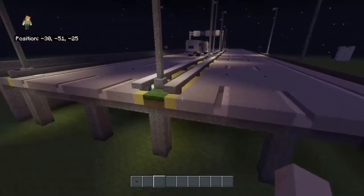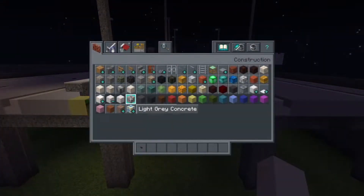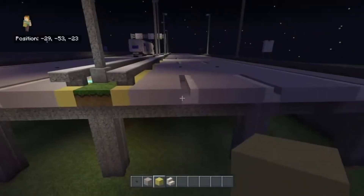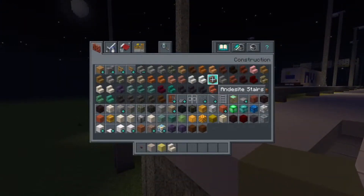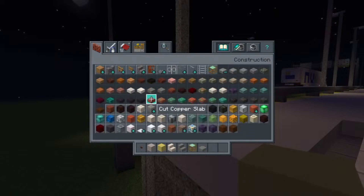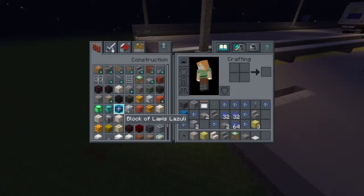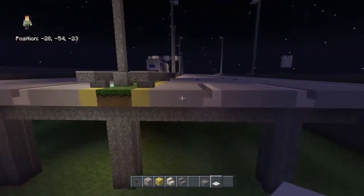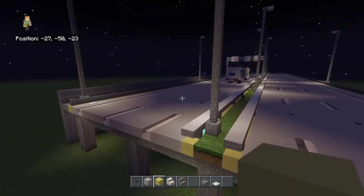For the road, I'm going to start by extending it a little bit just to show you how to build it. What I use is light grey concrete, yellow concrete, and smooth quartz stairs — that's pretty much all you need. For the railings, I used andesite stairs, andesite slabs, and a little bit of white or light grey carpet on top. The road colour doesn't have to match mine — you can use black wool, grey wool, whatever you want. I'm using a city texture pack on console, which is why the blocks don't look original.